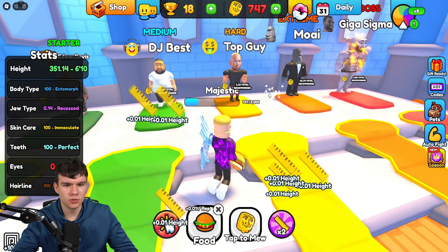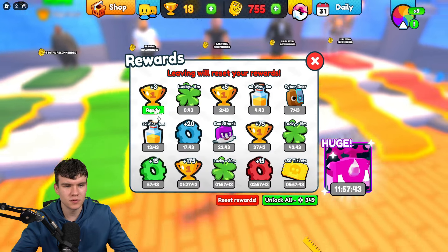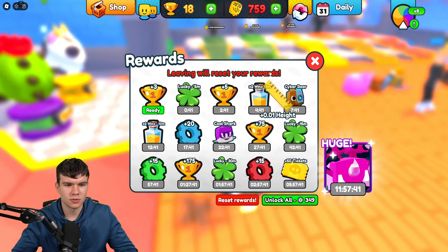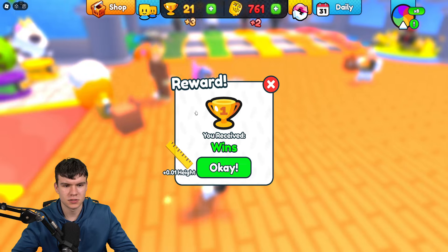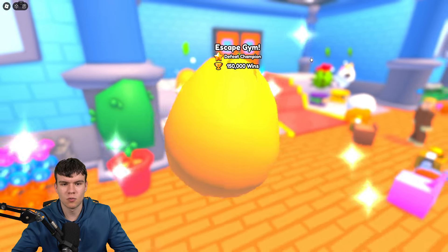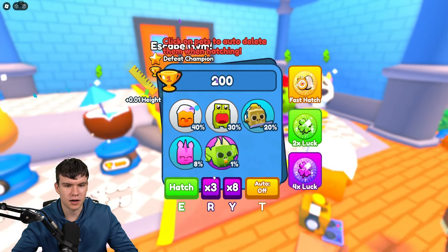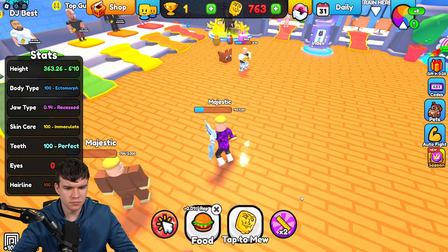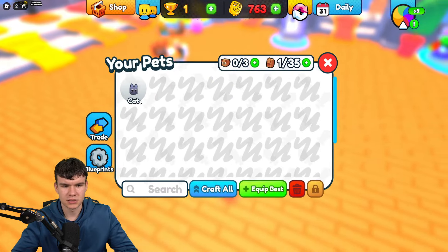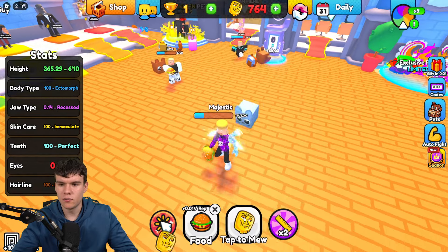This is pretty much Muon Simulator — quite a cool game. Should we try to defeat Andrew Tate? I don't think we'll be able to, but we do have some gifts ready. Let's get those wins. We received some wins. Let's quickly open up this egg and see what we get — hopefully something good. It's gonna be a cat, a common cat.